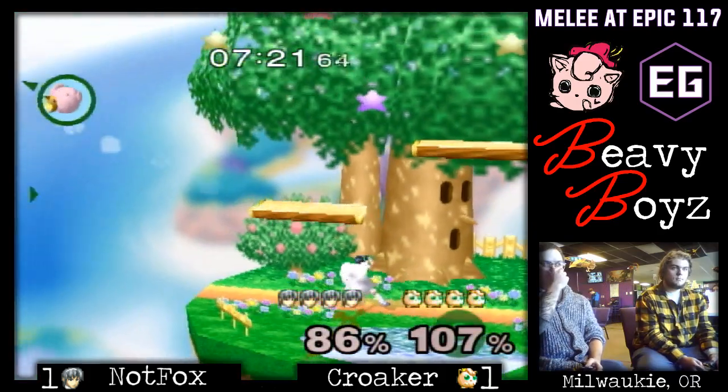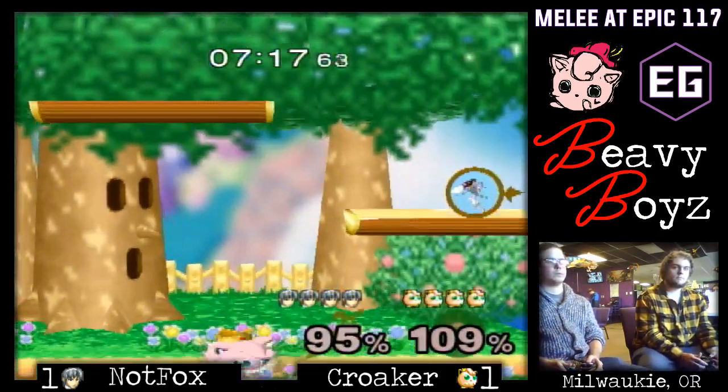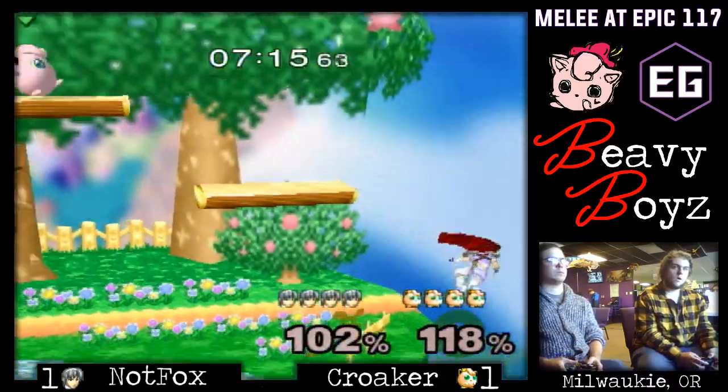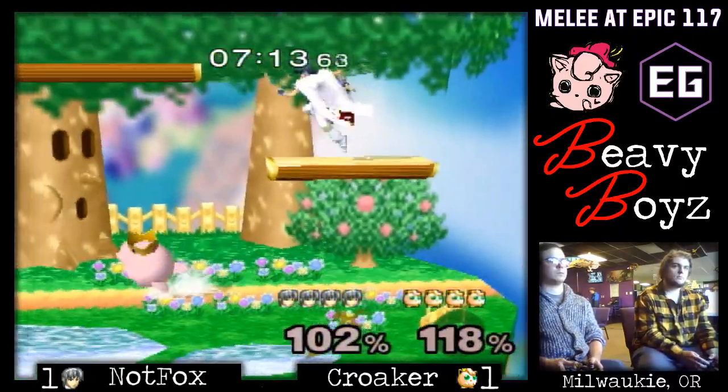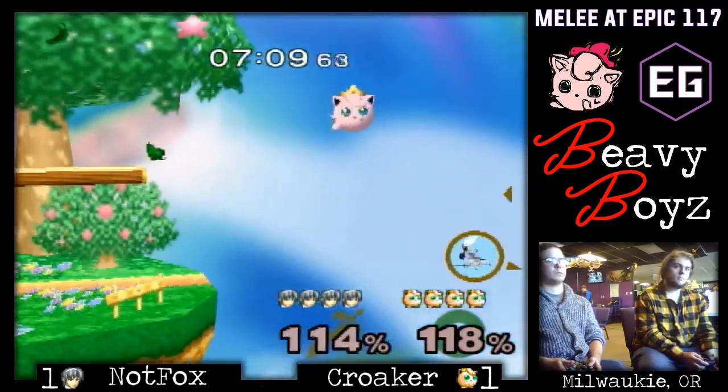I wonder why he went for a forward throw there instead of a back throw. I think at that percentage he could've set something up, like a back throw into a reverse fair or covering ledge and threatening a lot of options. Maybe he was expecting bad DI off the throw or something.